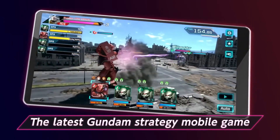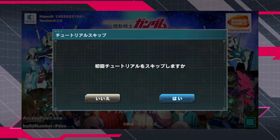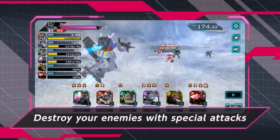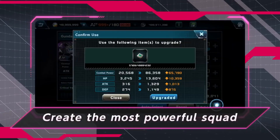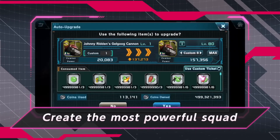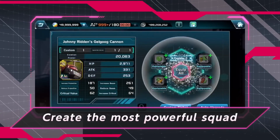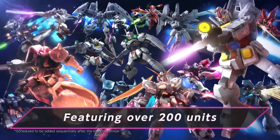The steps to re-rolling are as follows. Download the game, then install it — Wi-Fi is recommended. Proceed with the tutorial. It can be skipped if you want, but I suggest watching it the first time so you can understand the story. Draw on the 72R limited gacha a total of 30 times for your mobile suit, or you can draw 20 times for the mobile suit and 10 times for the characters, since you don't have any characters at the beginning. Draw on the free gacha once a day.